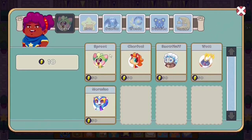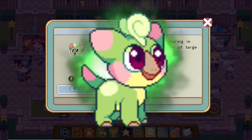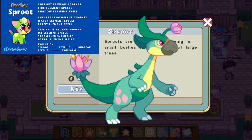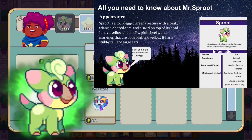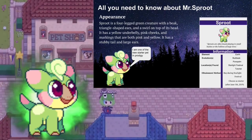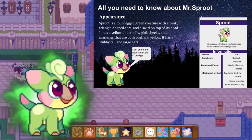Next we have Mr. Sproot. The Sproot is a plant-type pet in Prodigy and has three evolutions — Buckbeak and Pompow. The locations where you can get it are Starlight Festival, buying it for 50 star shards, or from the tutorial if you create a new account. Those are the only ways you can obtain it. Sproot is a four-legged green creature with a beak, triangle-shaped ears, and a swirl on top of its head.